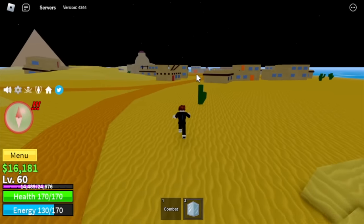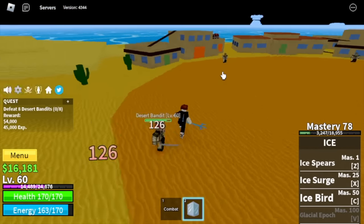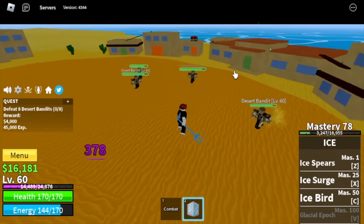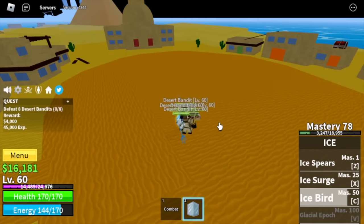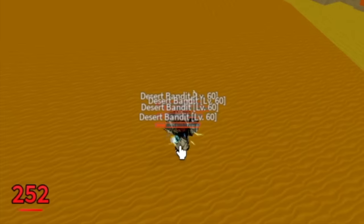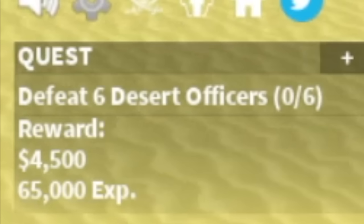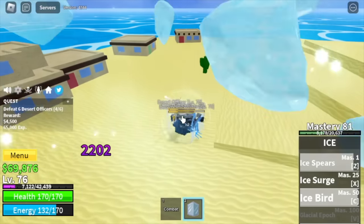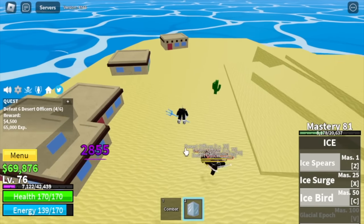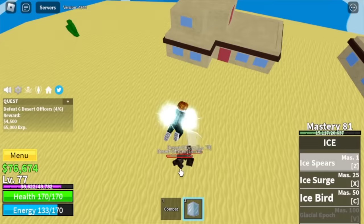The first target in the Desert is the Desert Bandits. Logia is in effect at level 60, so very easy — just use all your skills. You can burst all of them, but I suggest defeating them one at a time so you won't be waiting for them to spawn. At level 75, Desert Officers — same strategy. Elemental Logia is in effect; they cannot damage you. Keep grinding here until you reach level 90.